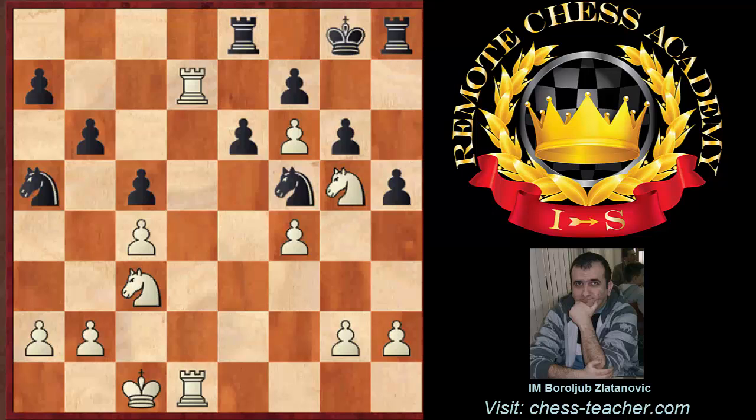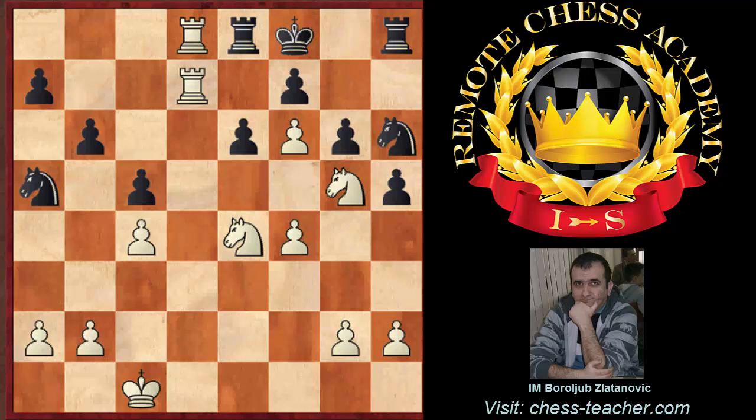Nc5 happened. White could take on a7 or f7, but white preferred Rd8. Black must play Kf8 — no other possibility to avoid mate. And R1 to d7. A very simple threat: Rf7 and Re8 with mate in 2. Black must play Nh6. Soon there will be some tactical shots. R1 to d7 — perfectly leading that position. Which finally gave a completely winning position. If you perfectly strategically lead your game, there must be some tactical solution at the end which will end the battle.